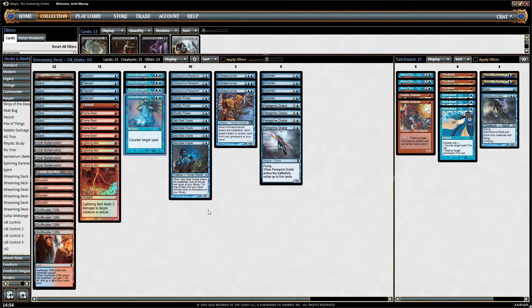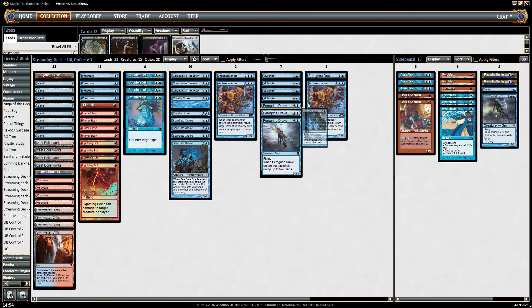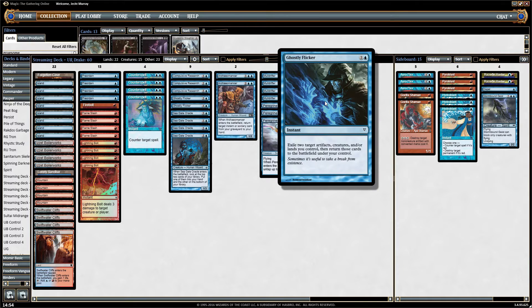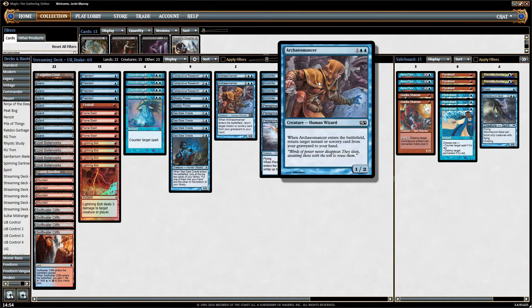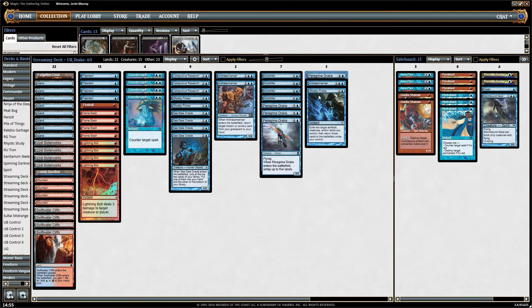Speaking of killing them, the obvious combo of the deck is to get a Ghostly Flicker to exile an Archaeomancer and the Peregrine Drake, which generates mana. So you play the Ghostly Flicker, exile these, they return, and the Ghostly Flicker comes back too.